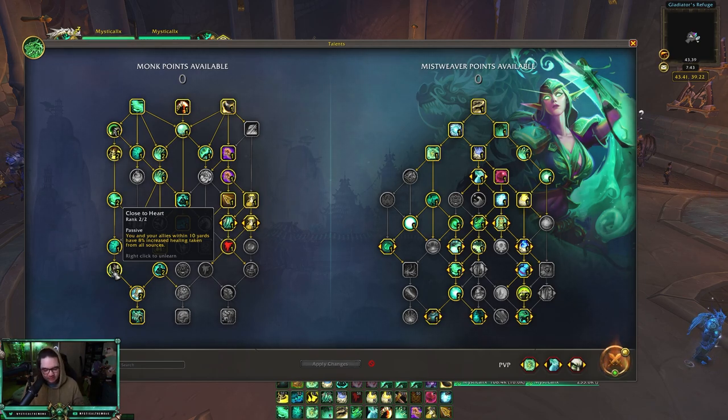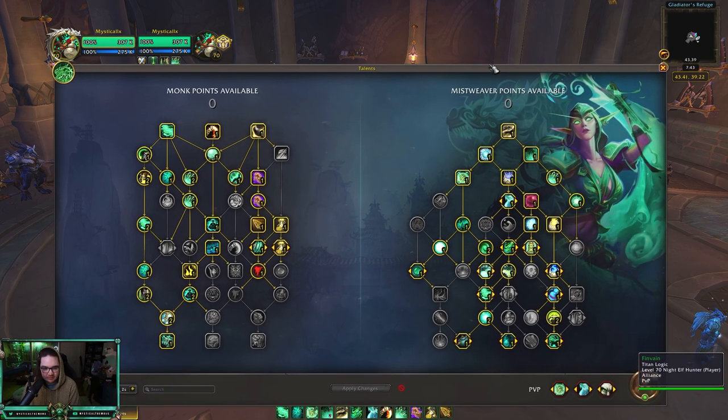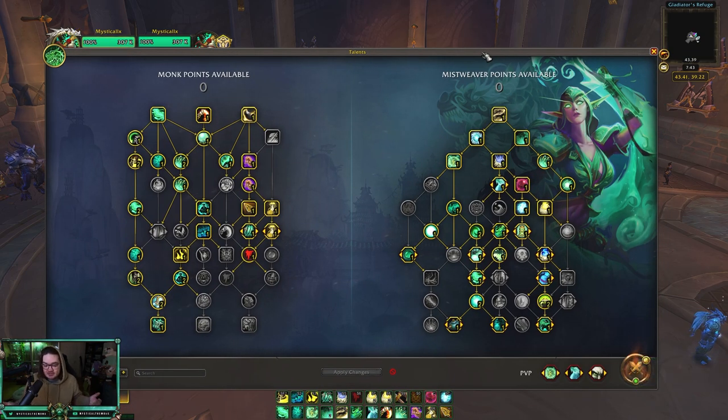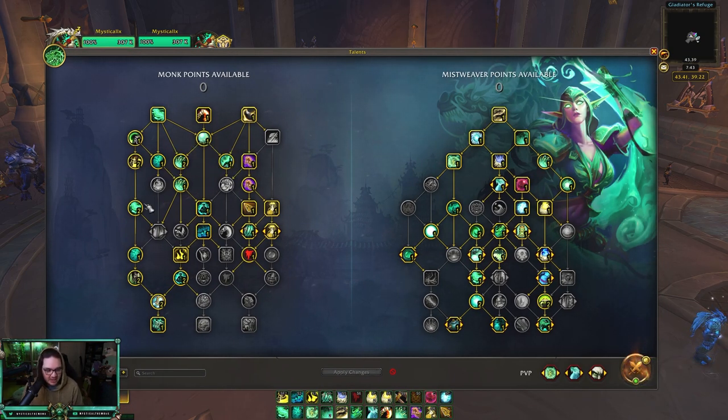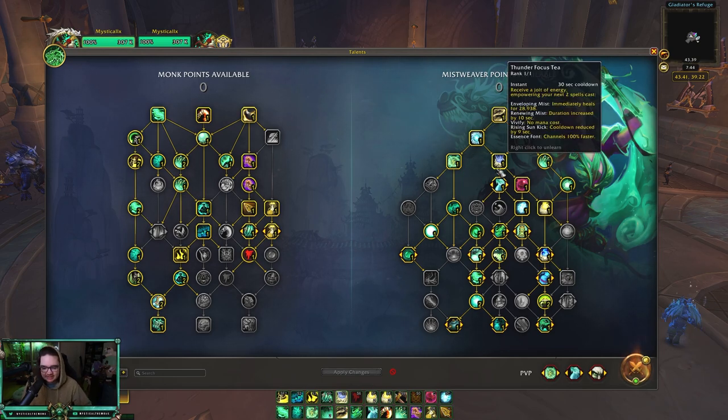A lot of people tend to kite towards the healer in solo shuffle, so Close to Heart's 8% increased healing taken is really really good — it's even good for you because you get that 8% buff yourself. Elusive Mist is really good for reducing damage taken while channeling Soothing Mist, since that's what you're doing most of the time. And obviously Statue. Left-hand side — nothing too crazy, just standard monk tree for the Mistweaver.